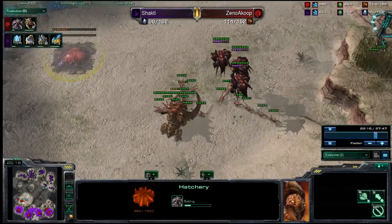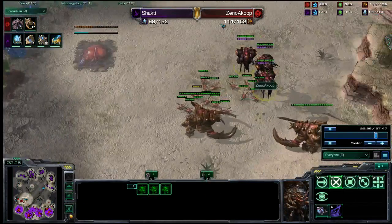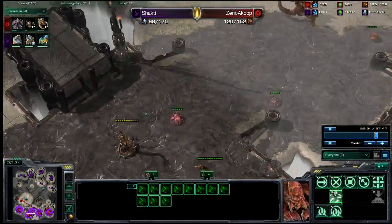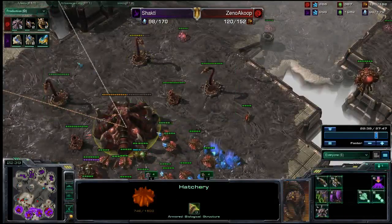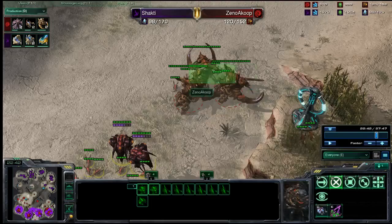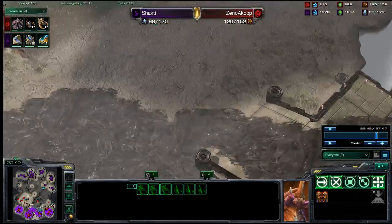Protoss Ground Armor level 2 is finally going up. A very large group of Overseers is hanging out to make sure that all of those DTs are not able to run around and continue making life hard for our Zerg player. He's having to spread out his forces very cleverly. He has a large amount of static defense, and I'm going to pause it right here - this is what's making our Zerg player feel safe in leaving most of his forces over here.